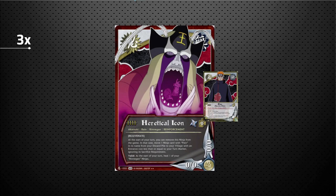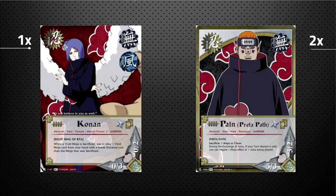Moving on — our first non-Renegade character is Konan, turn-cost two. When you sacrifice a void ninja, you can put in play one void ninja card from your hand with a lower entrance cost than the ninja that was sacrificed — another effect that lets you essentially sacrifice for free. We also have the Pain Predator Path, who has Sacrifice. During the exchange of jutsu, if your turn marker is odd, you can negate one ninja effect or jutsu being played for free.